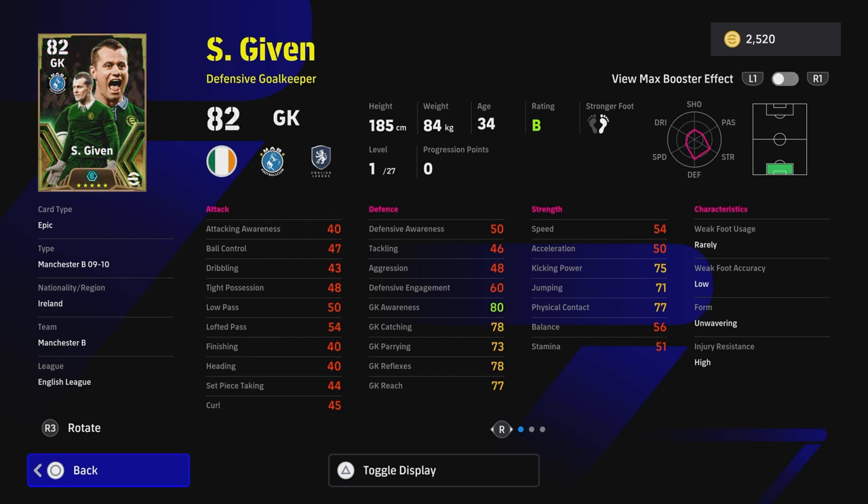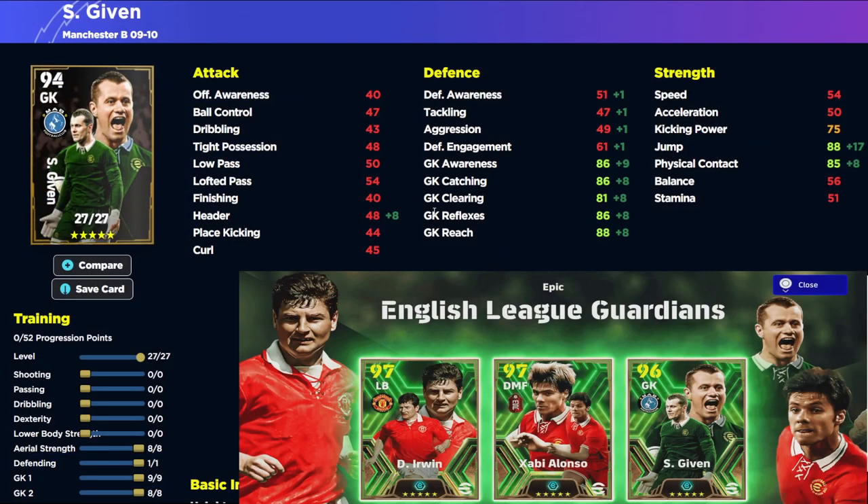It also means you'll have a couple of extra points to spend elsewhere. There's really only one build I want to show you with Shea Given. We're going to put eight into aerial strength, which maxes out his jump to get you in the 90 zone. You'll have 90 jump, 85 physical contact — that doesn't really matter — but your awareness, catching, reflexes, and reach are all going to be in the 90 zone. The only thing you don't have is goalkeeper clearing or parrying.